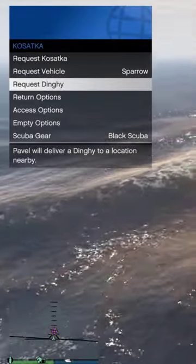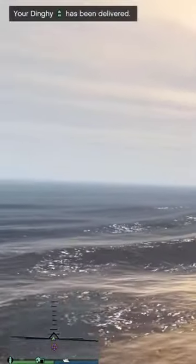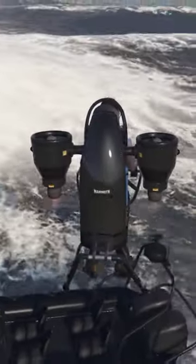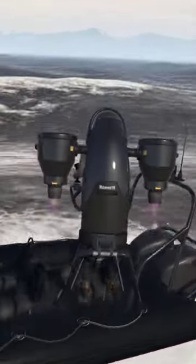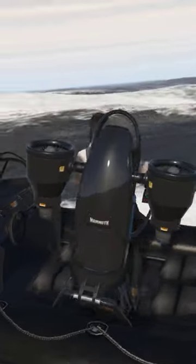Request your dinghy and park the Thruster on it. Now start your intel.